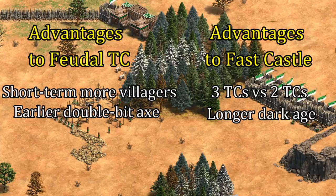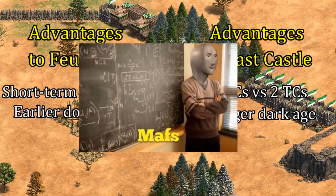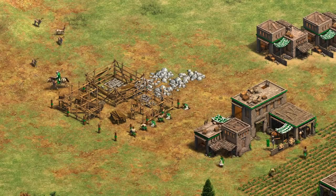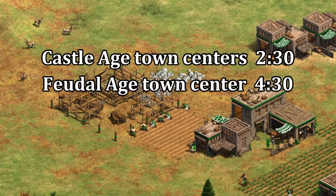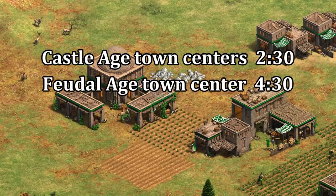Even after modeling all of these factors, it's still only a rough estimate. But can it be done? Of course it can. To start with, there's a couple of things to know right away. First is that town centers normally take two and a half minutes for a single villager to build, whereas the Cumans' feudal town center takes four and a half.